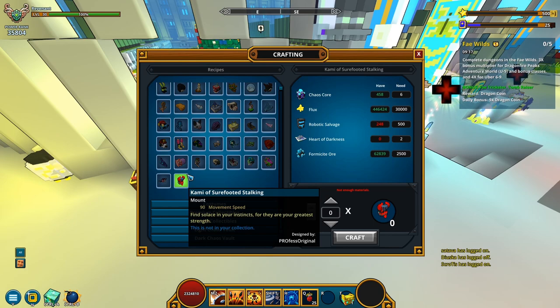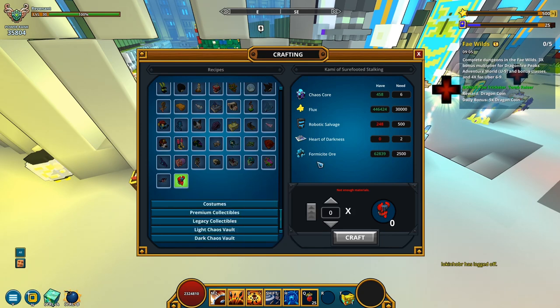Cameo Sure-Footed Stocking, 90 movement speed. The description reads: 'Find solace in your instincts, for they are your greatest strength.' Interesting description, and it was designed by Proffes. Original — congratulations on having yet another mount hit the live servers! Now what kind of resources is it going to be asking for? 6k score, 30k flux, 500 robotic salvage, a couple of hearts of darkness, and 2.5k form aside.